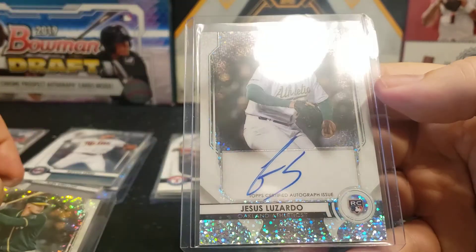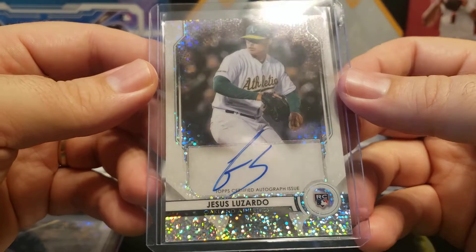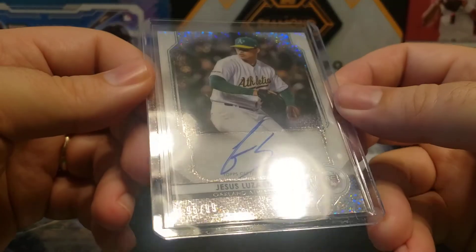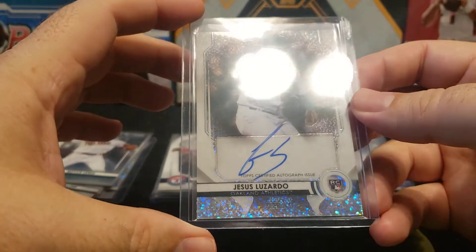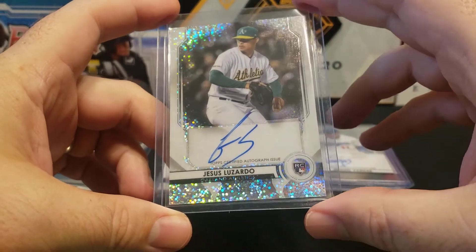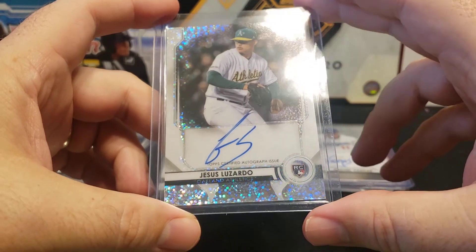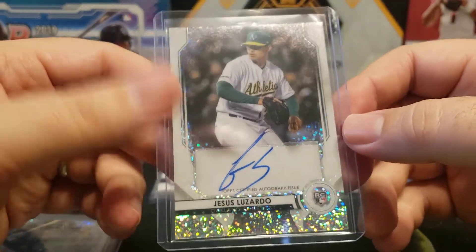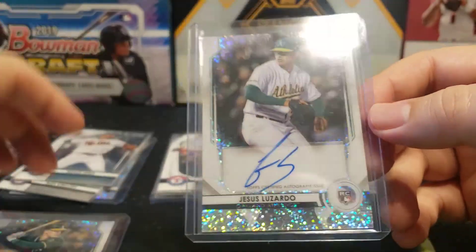I also got a Jesus Lizardo auto. I've been getting several Jesus Lizardo rookie autos lately — not complaining. I think in terms of this year's rookie class, he might be the best pitcher. Jarrello, Brady Singer, and Casey Mize, who should have their first Topps cards in Update this year, might outshine him, but he's still going to be a very good pitcher for many years to come. This one is numbered 95 out of 99.